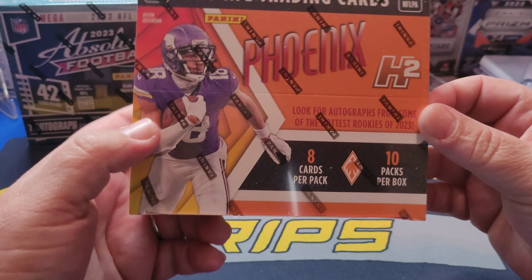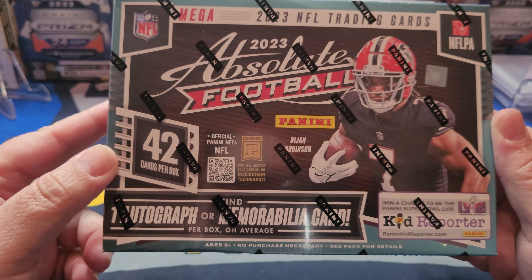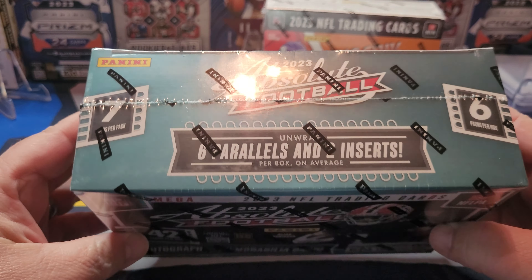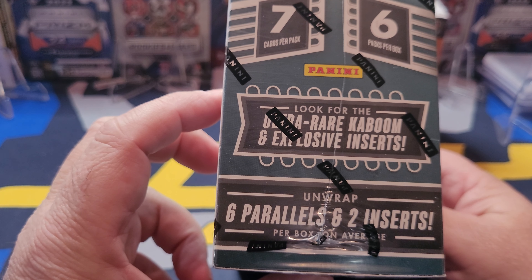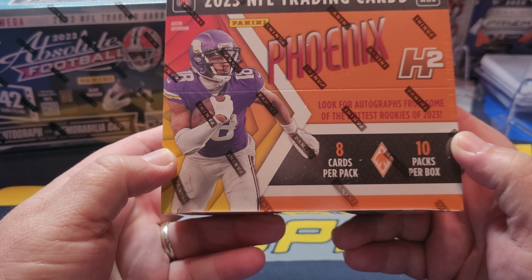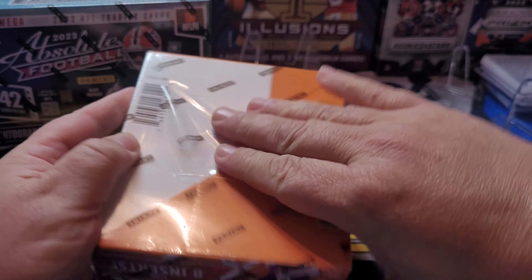All right, good afternoon everybody! Welcome to my channel, I am your host Joey Rips. Today we got a box of Phoenix H2 — that's a hobby — and we're also going to go kaboom hunting with the hobby box on the Absolute. It's the teal version. We're looking for an auto or a mem card on average in the box, and obviously looking for the rare explosives and kabooms. Phoenix is eight cards per pack, ten packs.